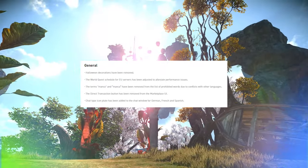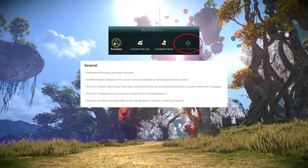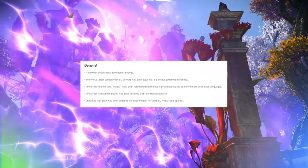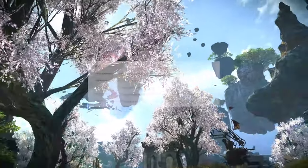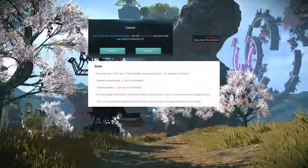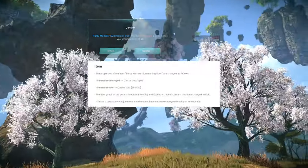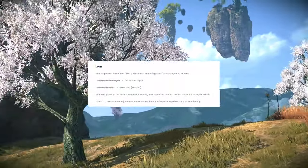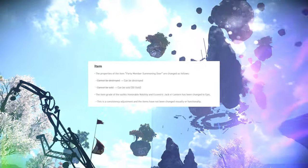The prohibited words list has been adjusted. The direct transaction button has been removed from the marketplace UI. Chat type icon plate has been added to the chat window for German, French, and Spanish. The party member summoning door item has been changed, allowing it to now be destroyed and to be sold for 50 gold. The item grade of the outfits for the honorable nobility and the jack-o-lantern have been changed to epic — just another consistency change to make sure that the grade matches the color.